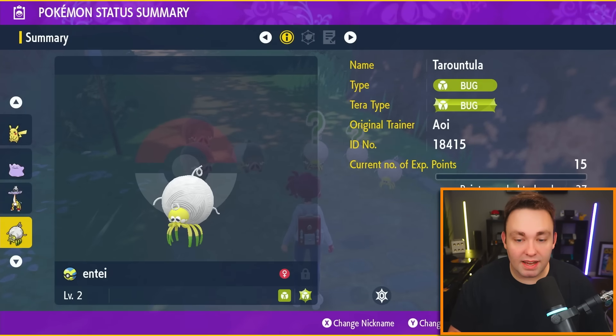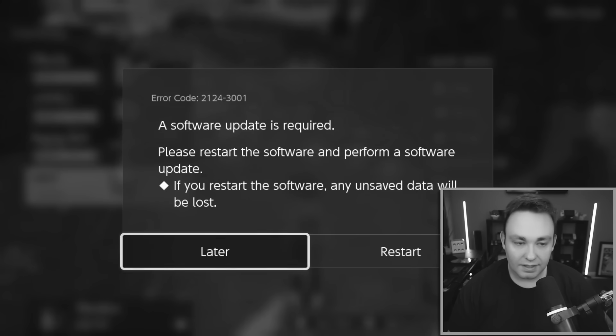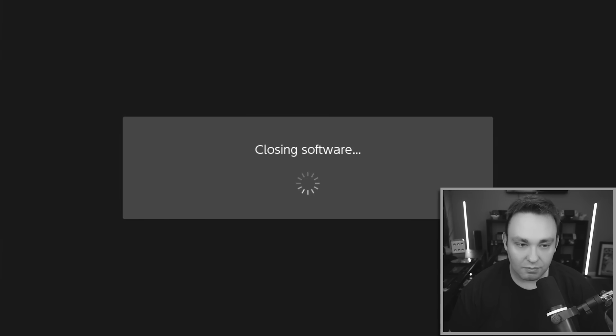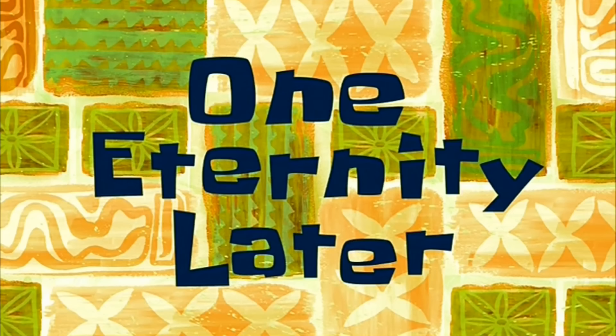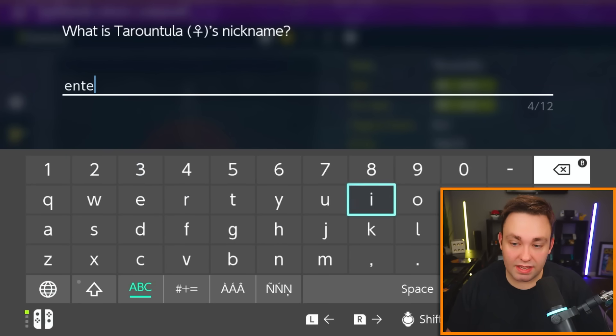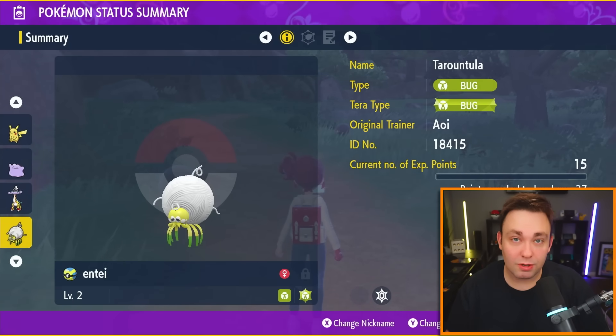Once we name it Entei, we're going to back out and connect to the internet with the L button. I don't believe the capitalization or lowercase matters — I would recommend just doing all lowercase, but it doesn't matter. Just nickname it the name of the Pokémon. As long as your spelling is good, it's going to work. Go ahead and type in the name of the Pokémon you want for your Pokédex.